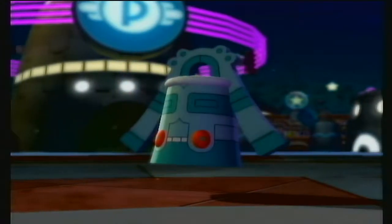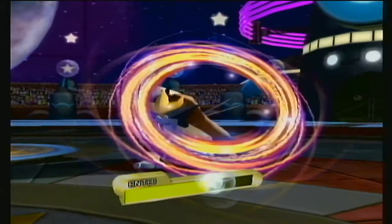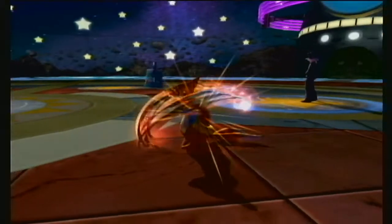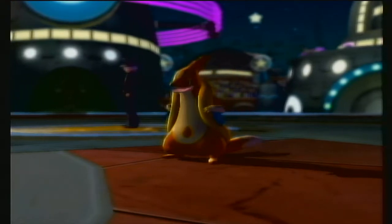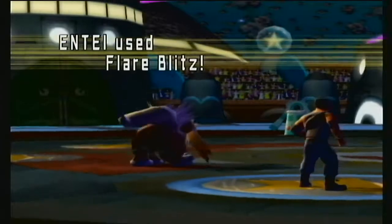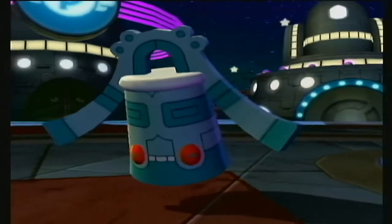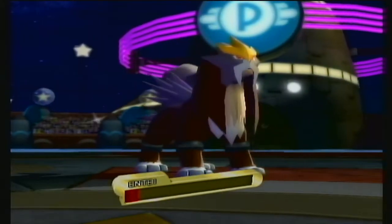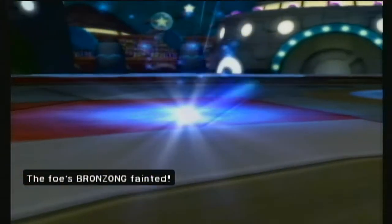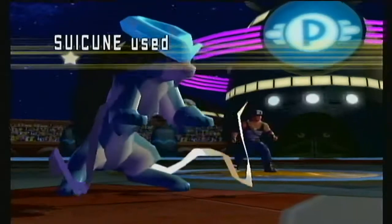Floatzel — this is a tough one. Quick Claw! He's definitely doubling into Entei — should go for a Surf. Bulk Up? Interesting — definitely didn't expect that. This should do some pretty good damage. I didn't expect it — it probably has Levitate, not Heatproof. Got a little bit of HP back there. Chipping away at Floatzel — definitely next turn we're going to go Protect and Surf.